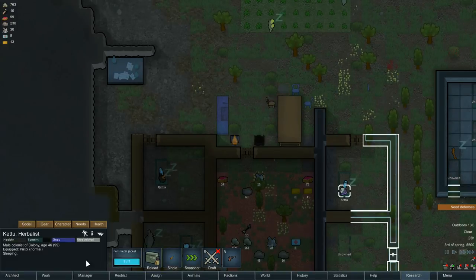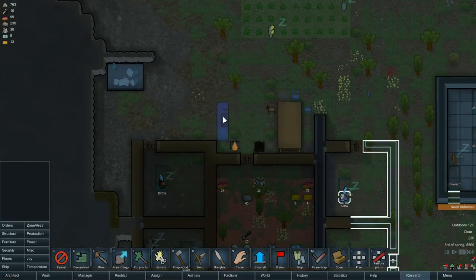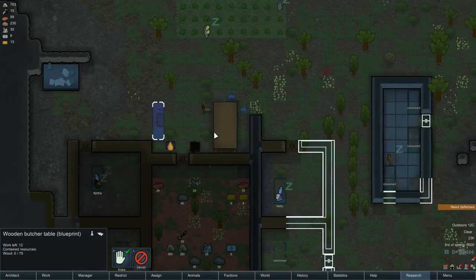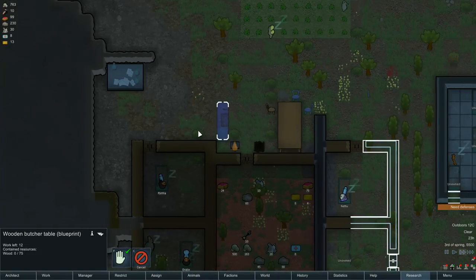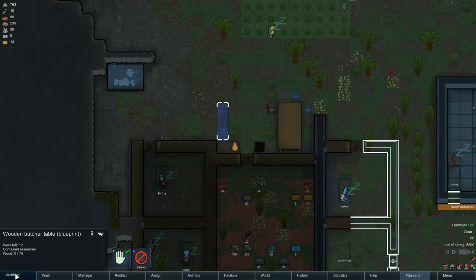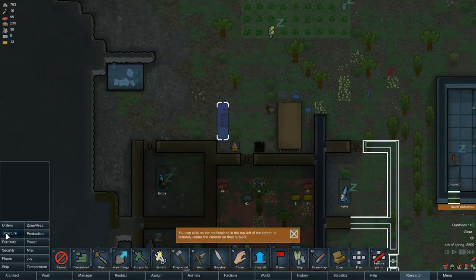Let's just get this walled off — that's going to be eventually a production and food eating area. Eventually I'm going to be able to make a refrigerator and all that. Okay, let's stick it on full speed.